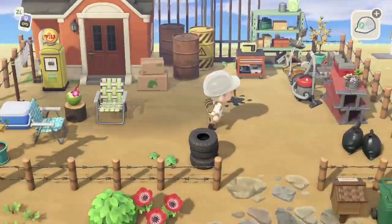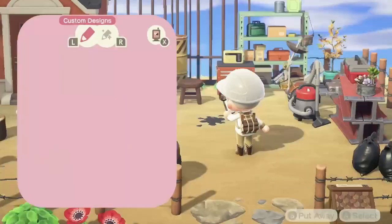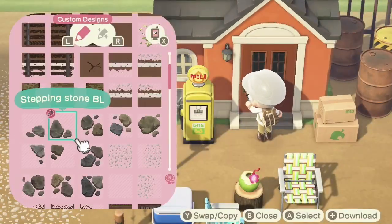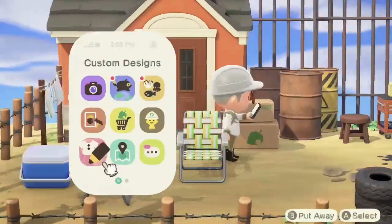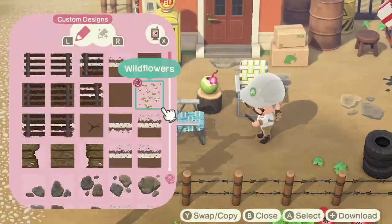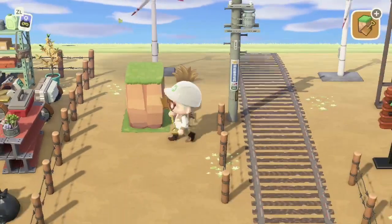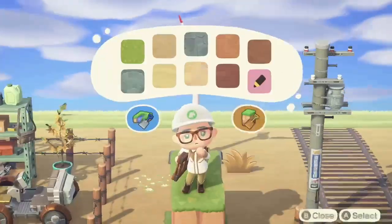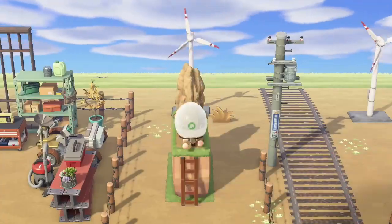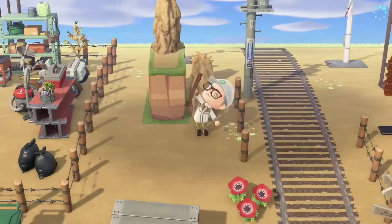And then I just added some weeds and things like that around, and this lovely wooden stool. Another great way to fill space is to put down some custom patterns, so I put down some of these stepping stones — I really love these stones, they're great. You should definitely check out that creator, they have some great patterns. And then I added another little natural moment: I wanted to do one of these rock formation things, similar to over by Nooks. I'm still figuring out exactly how these work and the best way to do them, but we experiment, we grow.